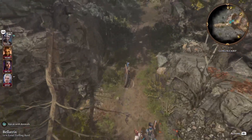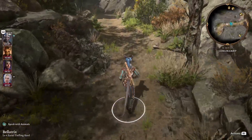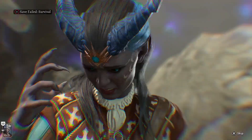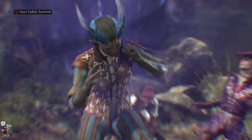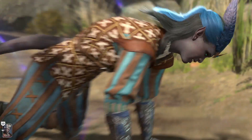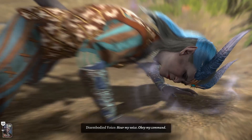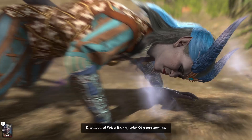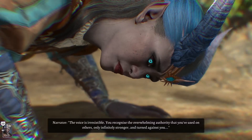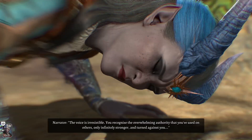Up here I believe is an exit to the mountain pass, which is like an intermediary between Act 1 and Act 2. The Underdark is also an intermediary between Acts 1 and 2. We're not going there yet largely because the enemies up there will kill us, but I just wanted to show that it's there. Getting to the mountain pass from the goblin camp is an option.